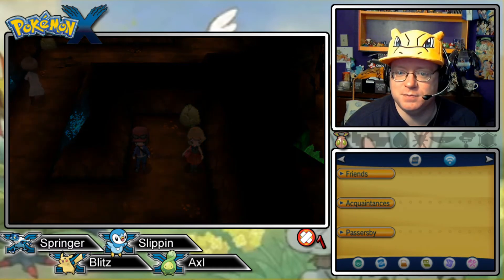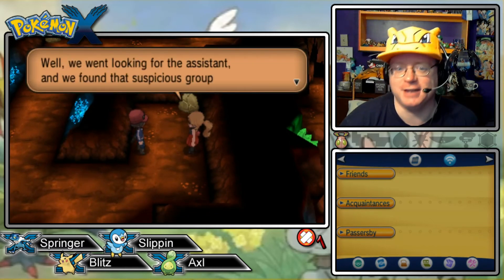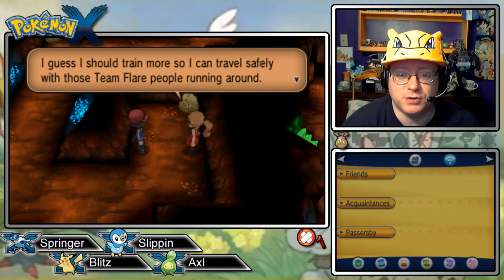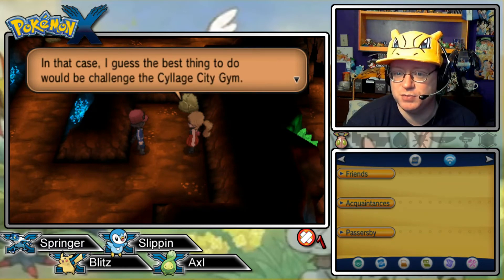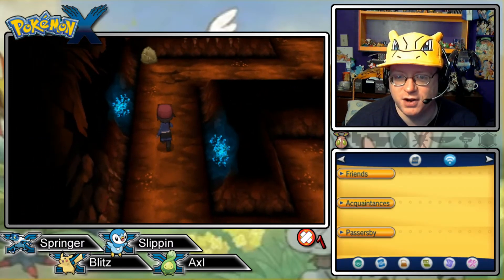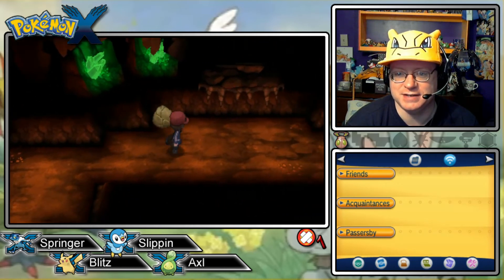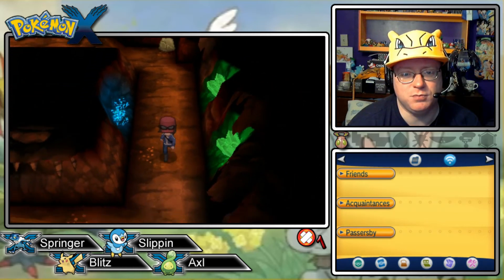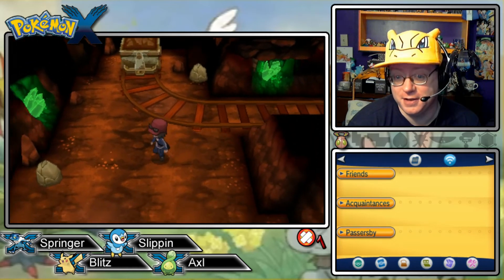I have the escape rope to leave but I'm going to walk out because there might be more items to pick up on the way through. Serena says she should train more with Team Flare running around, and suggests we challenge the Cyllage City Gym — that's the next place we're going. We don't have Rock Smash yet, so we'll want to come back here. Team Flare has become Team Scarce — I was trying to think of a cool rhyme.